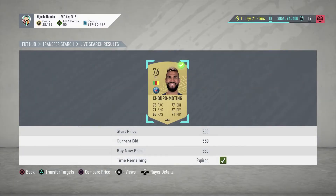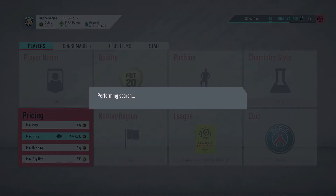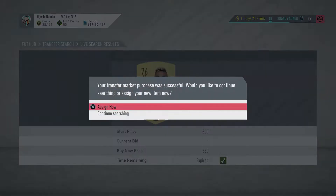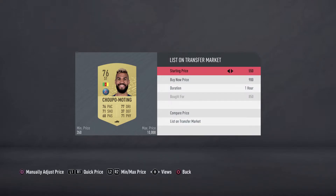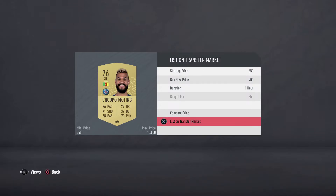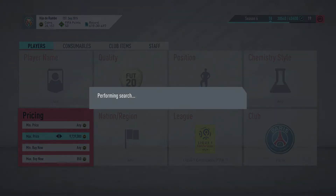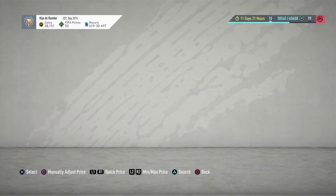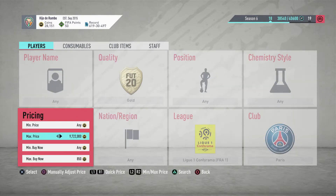Let's see if that's a new card — no, it's the same one we just got. Let's try to get two or three more. Another Trippier for just a five-coin profit.